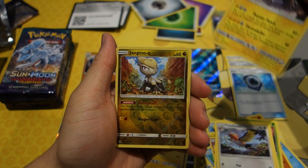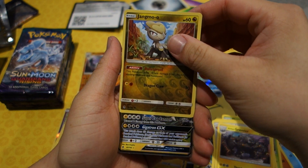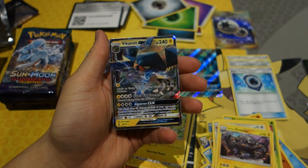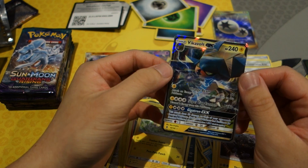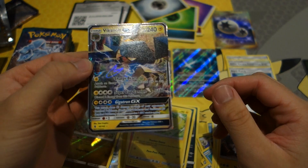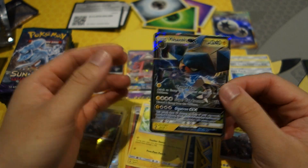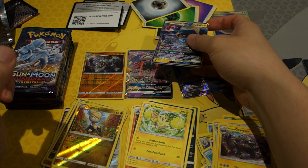I like how Alolan Golem has an electric ball on top — so awesome. Reverse holo Jangmo-o, and we have another GX: Vikavolt GX! One of my favorite Pokémon from Sun and Moon — I personally used Vikavolt a lot in the actual game. Straight-up gangsta. So awesome.